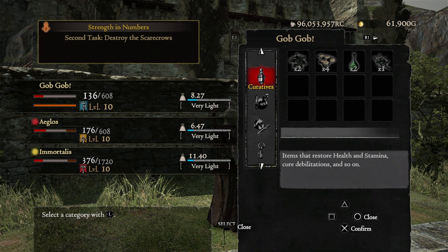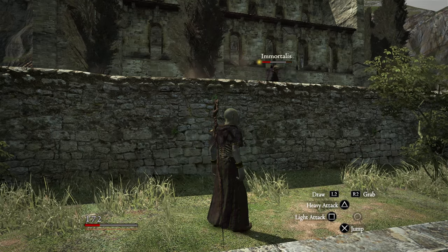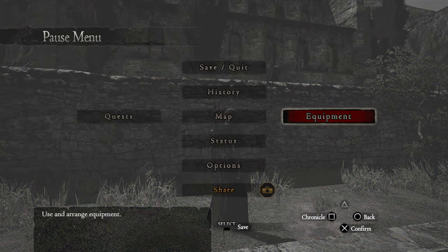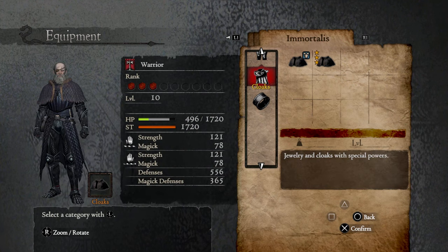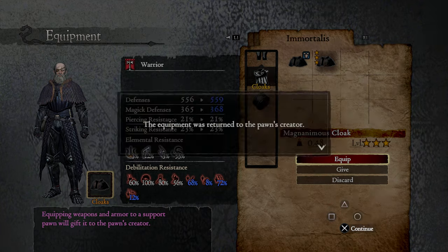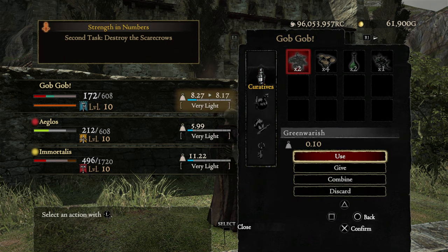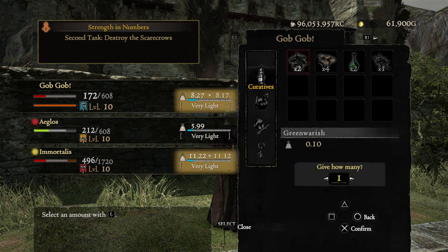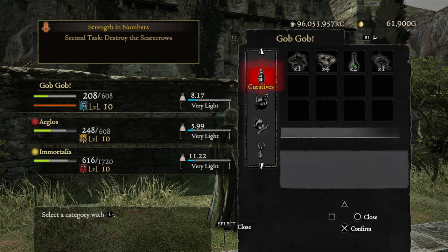So I'm at 136, Agelos is at 176. 172, and now 212 — so we got the shared effect from them using it. Let's see what happens if I give them a cloak. Maybe this is a weird glitch and gifted equipment doesn't have a special effect. So Immortalis, here's a new cloak. You should still be low enough on health to use a curative. 172 and 212. 208, 248. Yep, that worked.